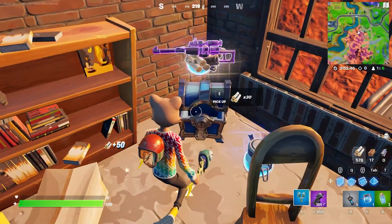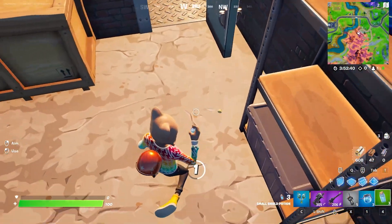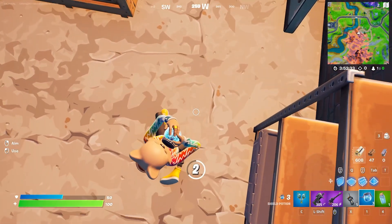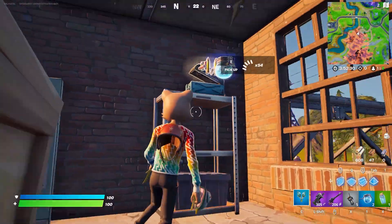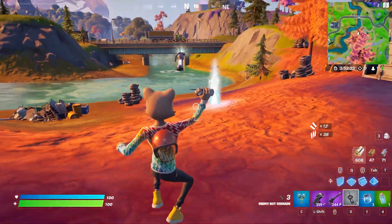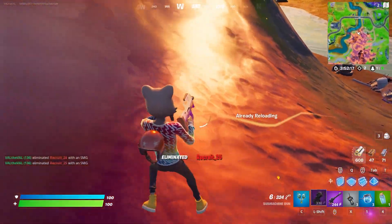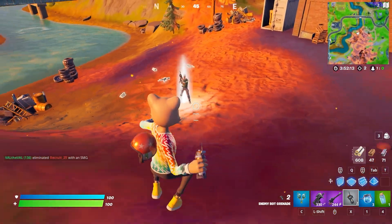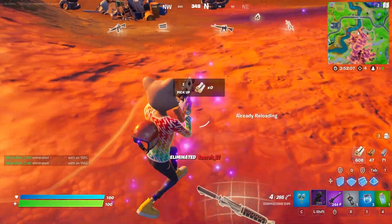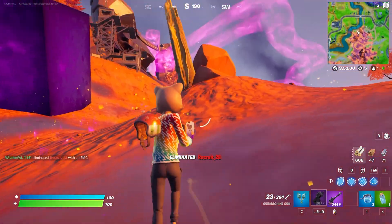Let's try and find some enemies here. I can't tell if he's like a cat or a koala, I'm not really sure. So nothing happens when you get a kill — no added effect on the skin or the back bling or anything. Let's try it one more time just in case. Yeah, so no reactivity to eliminations then.